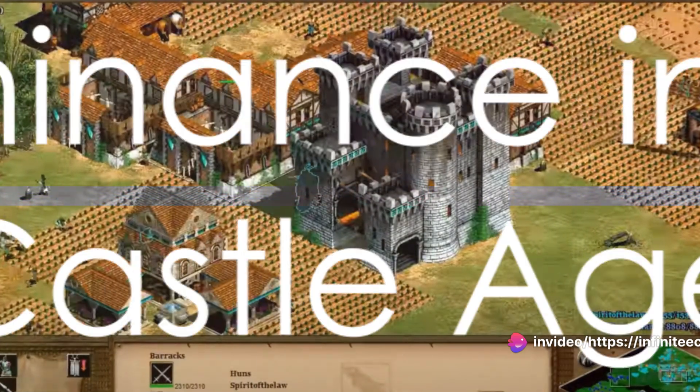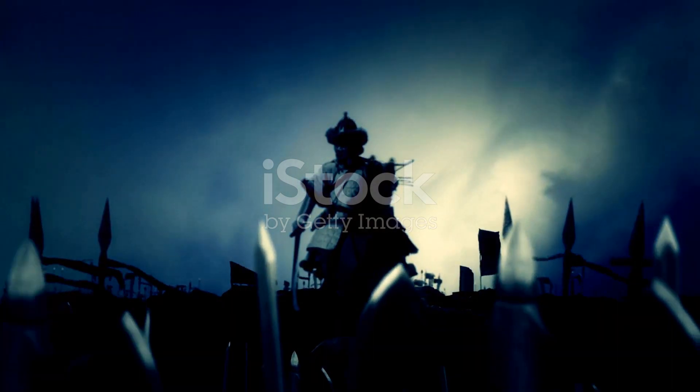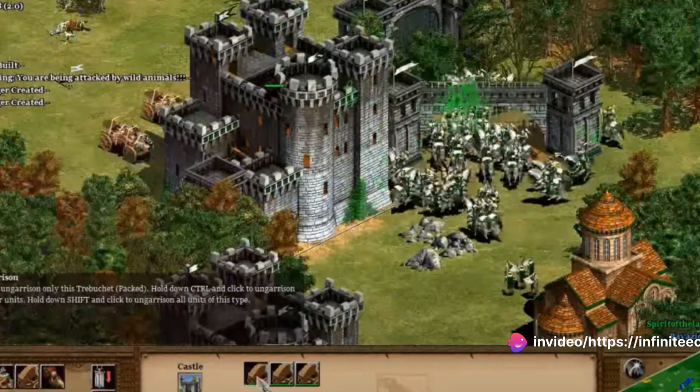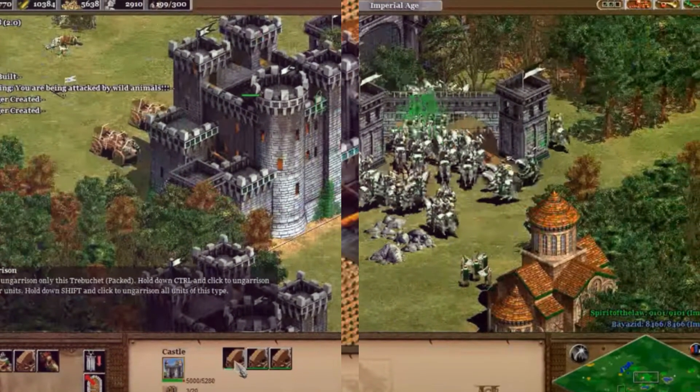As you progress into the Castle Age, it's time to bring out the Tarkans. These units should be the backbone of your army, leading the charge in your assaults on enemy bases. Combined with your archers and additional cavalry units, this makes for a formidable force that can overcome even the most fortified defenses.